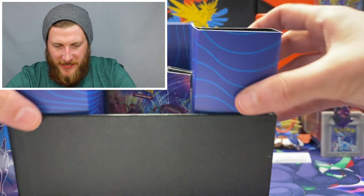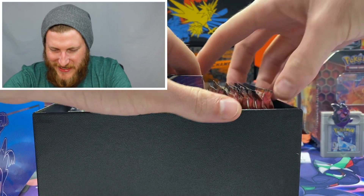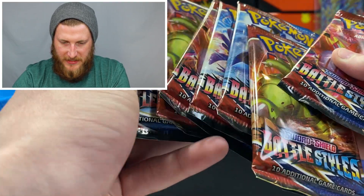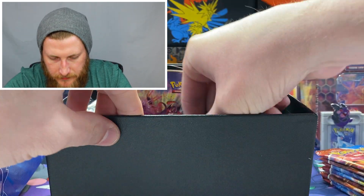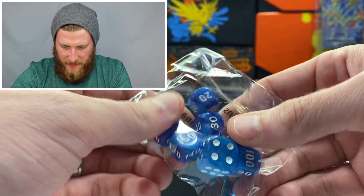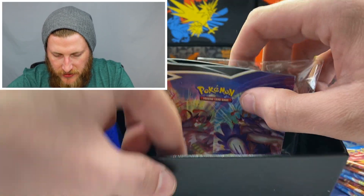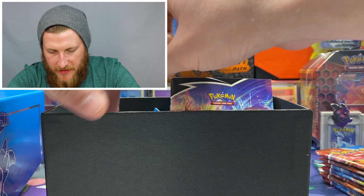This box looks like it's in a little better shape than the red Battle Styles ETB I opened — that one was a bit banged up inside. We've got one, two, three, four, five, six, seven, and eight packs, and a decent art set too. I think we got two Empoleon, so very cool — might be two art sets in there. The dice are different: the red ETB had red dice, and in this one you can tell the small dice are marbled.